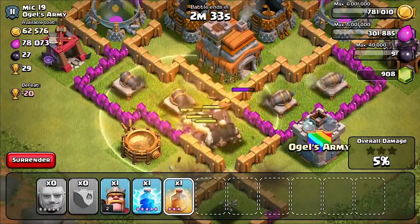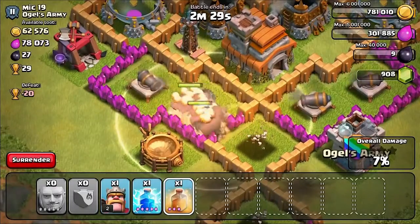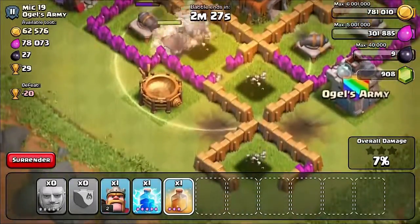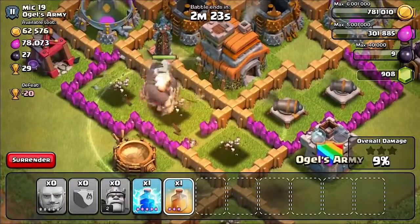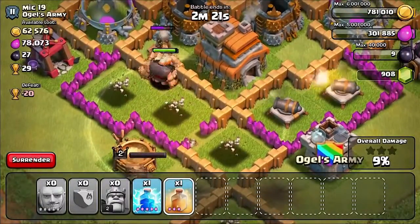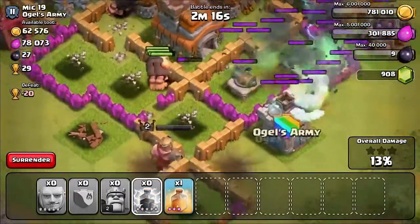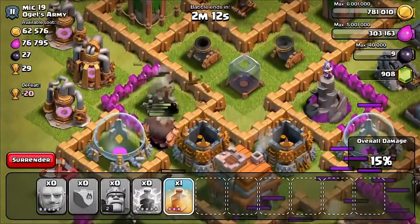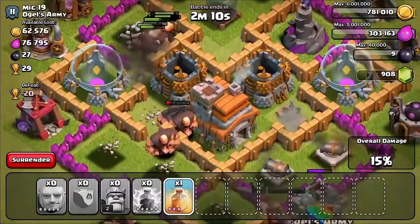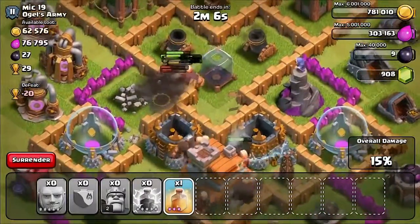All right, we're gonna throw a heal spell down and hopefully get these without dying. Oh, a Tesla popped up — looks like a level four or five. King's gonna come in and try to give support. Hey King, I want that town hall — don't you dare walk around. Yes, thank you. No no — thank you, dang it. Okay, so King might die because he's all alone — he didn't go for the town hall.